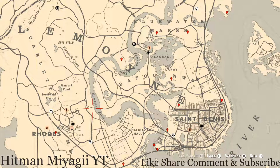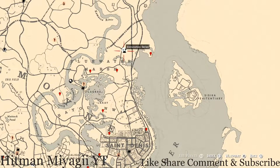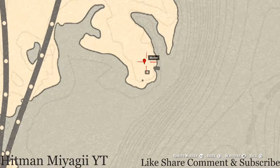Let's get to the things we will find across the Lemoyne area of the map. Starting with the markers closer to the top — right here at this first marker location there are two items. The first marker is a dig spot, a family heirloom which is a metal hairpin.